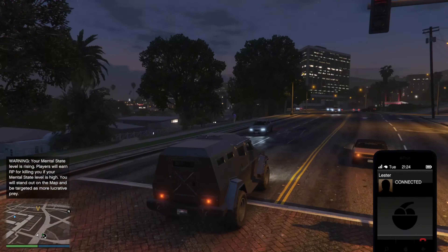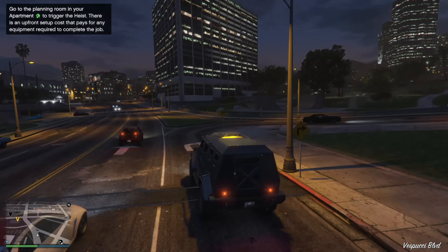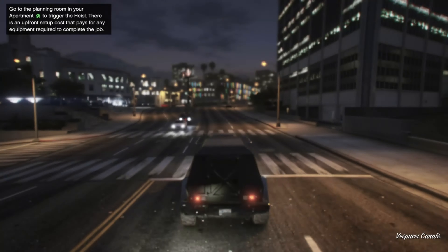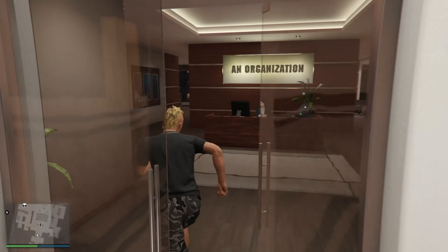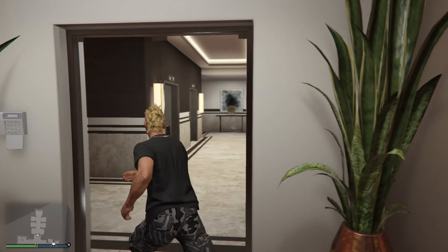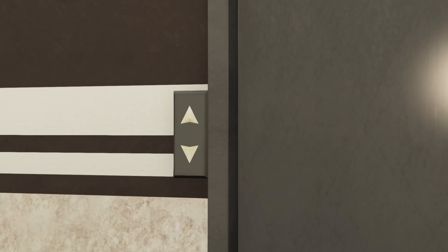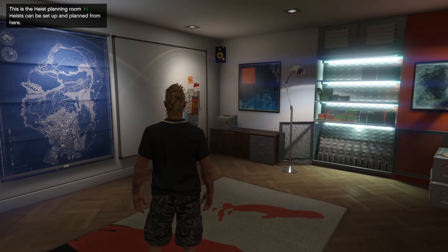A few moments later — here's Lester calling us now, which means a heist is available for us. Let's set a route over to our apartment so we can start doing the first heist. I just realized we went into our office instead of our apartment — let's actually go over to our apartment this time. Okay, here we are at the right building, and here we are in the heist planning room.